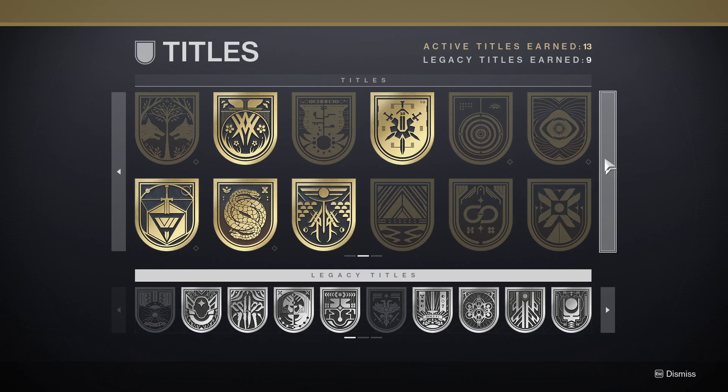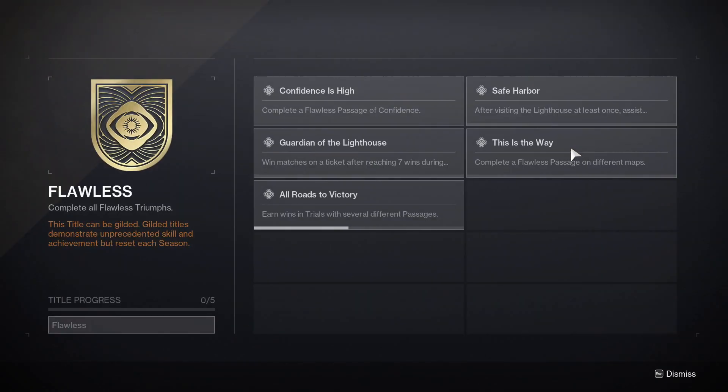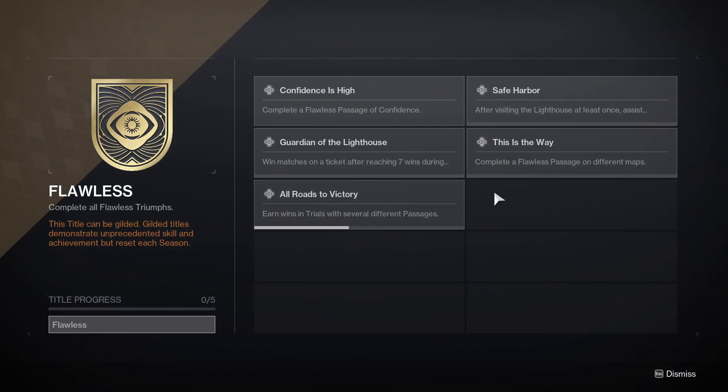New players aren't really interested in doing this and, like I said, this is the end game. So you're more than likely going to meet up with players that pretty much do this every single weekend, if not play Crucible religiously. You can also get a seal for this known as Flawless. Earning the Flawless seal the first time around doesn't seem that difficult to do, but you need to be good at PVP — which is why I don't have any of these completed.